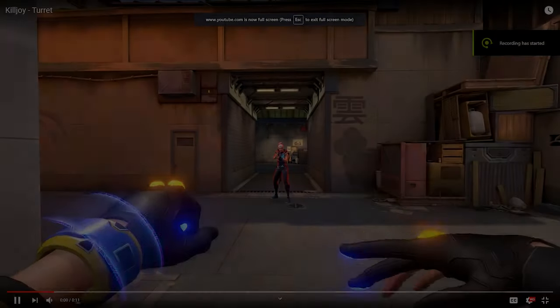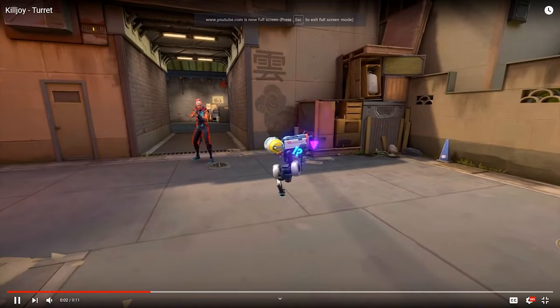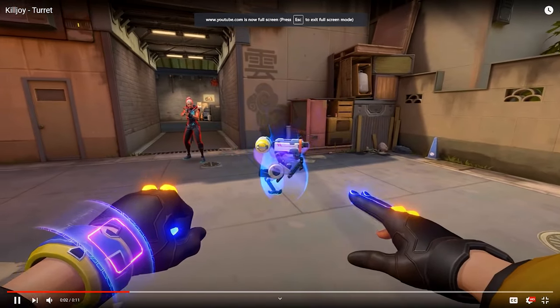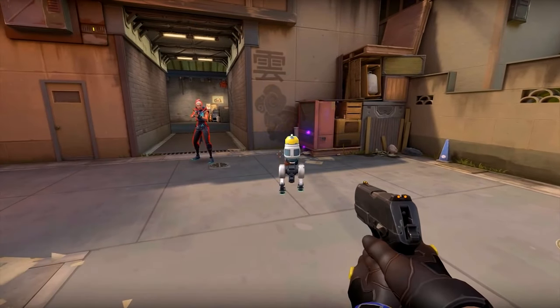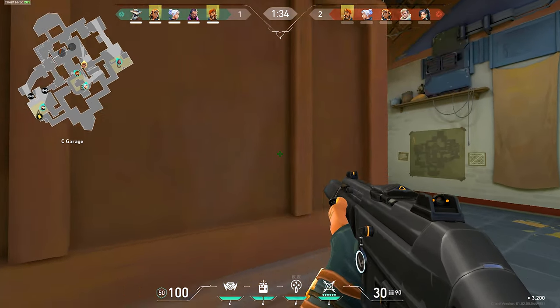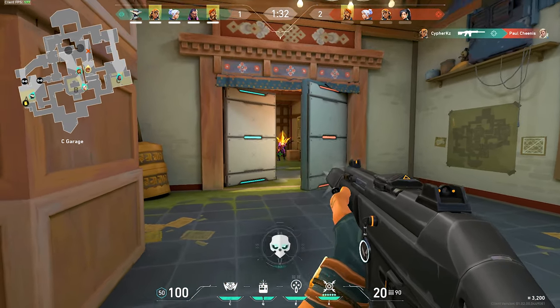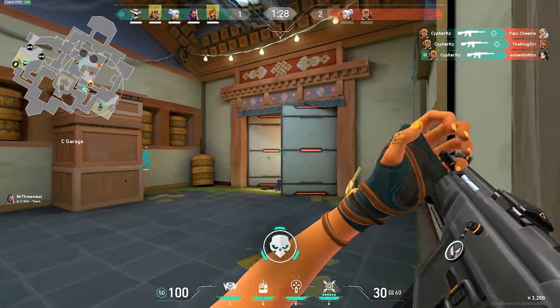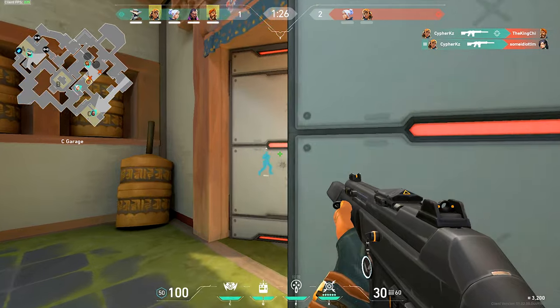The second ability is going to be a Turret. The turret shoots a burst at any enemy that enters the vicinity. You're going to be able to hold down a site ten times better with this because it's going to alert you whenever there is an enemy nearby or if they're pushing, and you're going to be able to call out to your teammates. Overall it's going to look like a hassle to deal with.